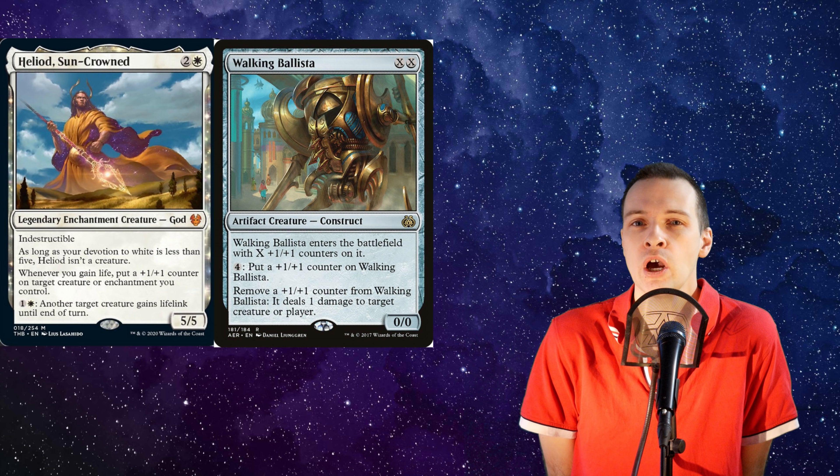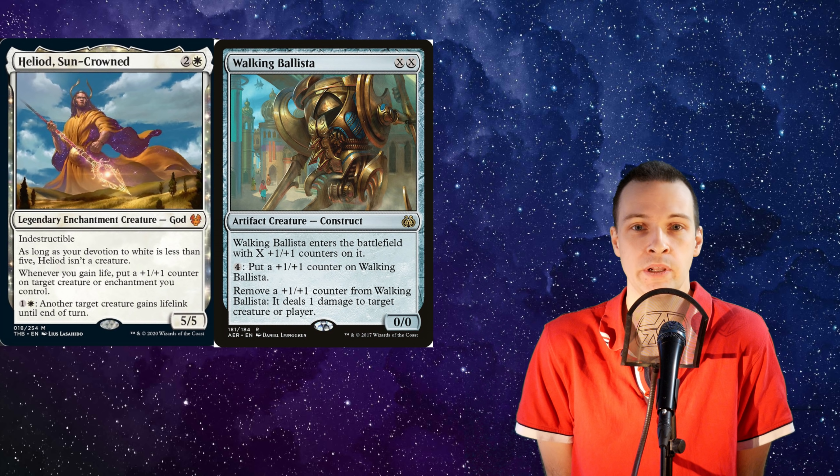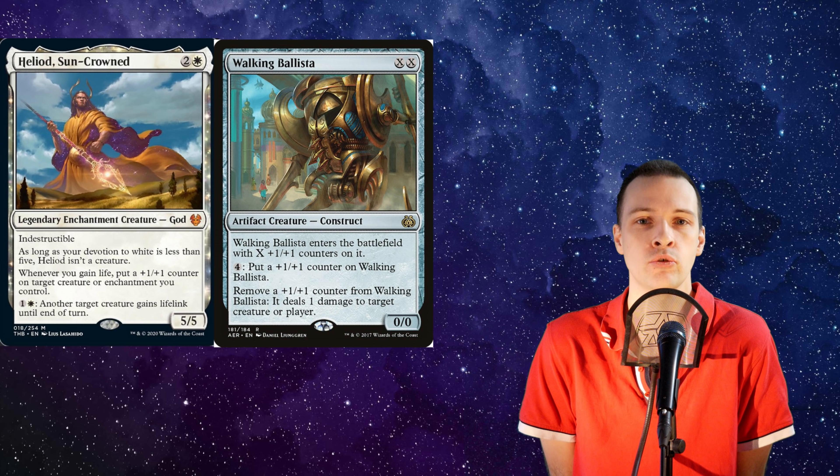Now, putting these two cards inside your deck, however, should probably be the better option. You will gain more color identities, which means better tutors, and then you just tutor for the two cards together and claim the victory.